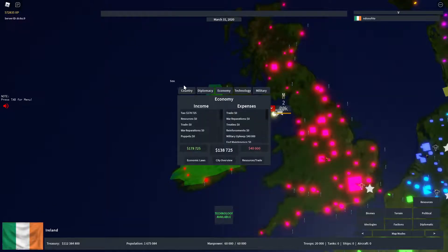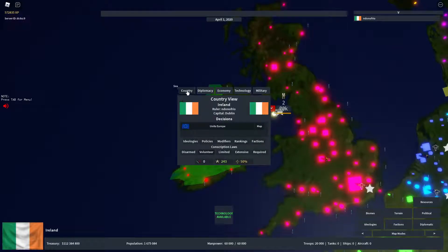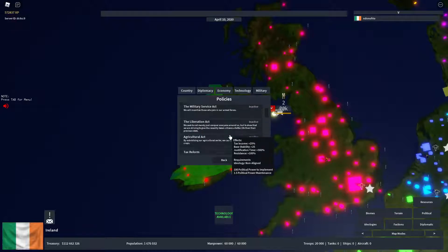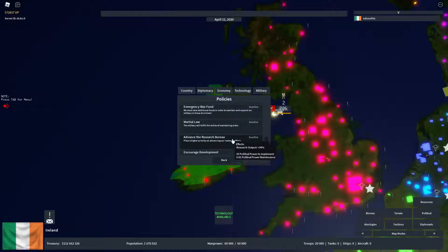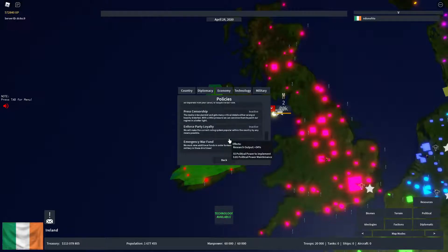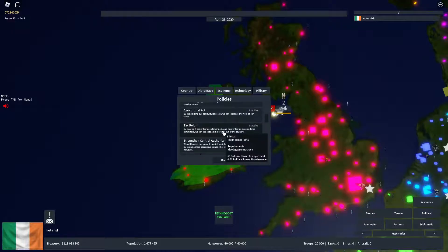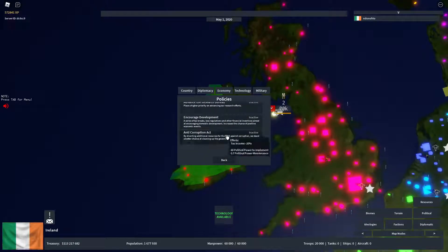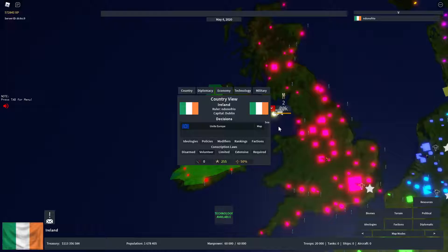Another way to boost research that's not really well known: go to your country view and click on Policies. Towards the bottom you'll see 'Research Output' — that makes your research output a lot faster. Some of these policy settings help with your basic research and they're kind of unknown because a lot of people don't touch them, but they can help out a lot.